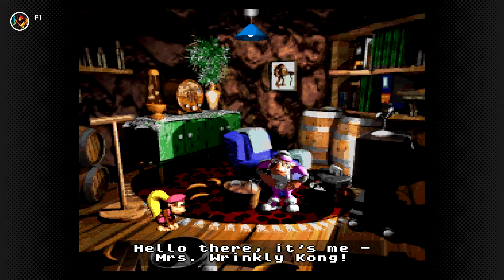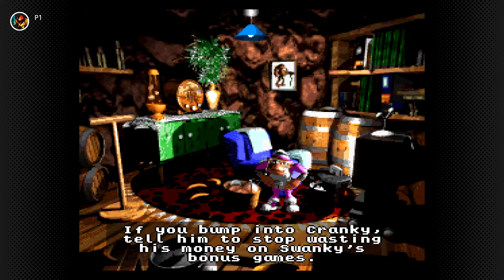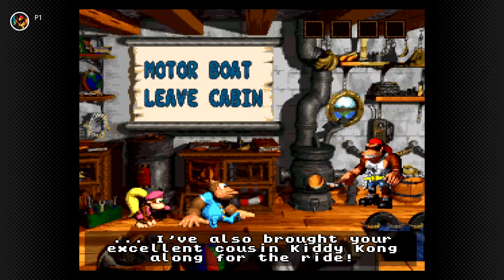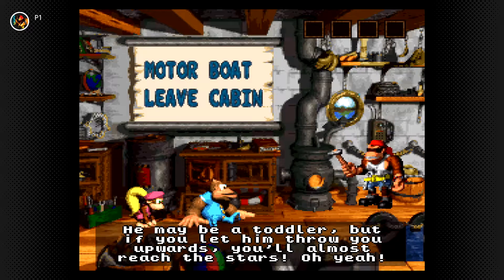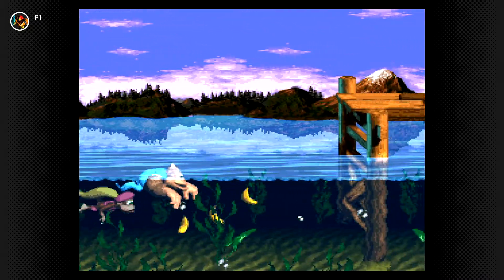Plot wise, DKC 3 is pretty much the same as DKC 2, but this time both Donkey and Diddy Kong were kidnapped. So it was up to Dixie Kong and her baby cousin Kiddy Kong to travel around and rescue the Kongs from the Kremlings once again. You will explore different areas in this beautiful land and overcome different challenges that each level will throw at you.